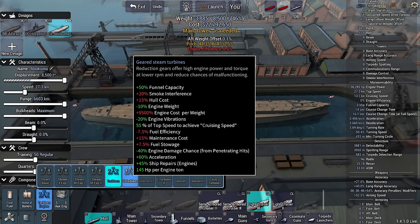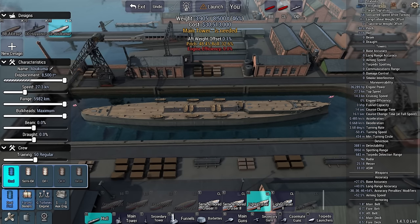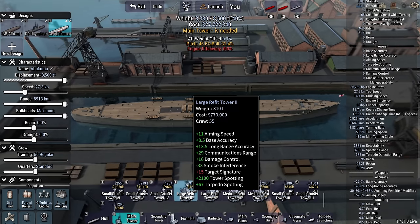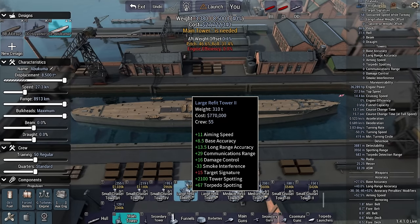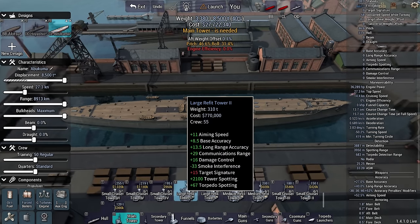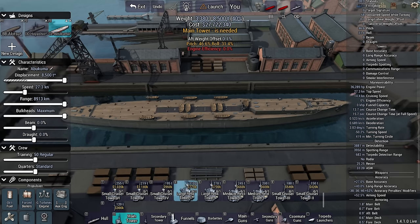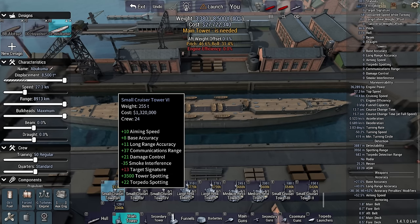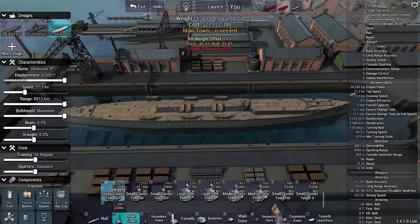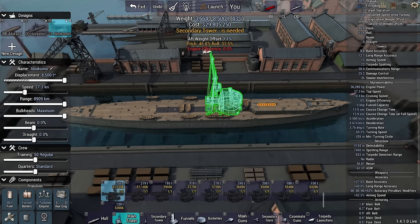Geared turbines give me 7.5% more fuel stowage. I'll take forced boilers and oil. These are going to be fighters — they'll take out the enemy smaller ships. We've got 13.5 long-range accuracy which for a light cruiser is impressive, but base accuracy is more important. This hull has better power-spotting. I'll put the main tower at the bow — just hold control and drag it over there. This thing has a rangefinder which gives more aiming speed.